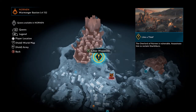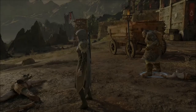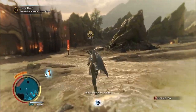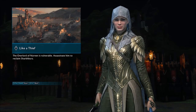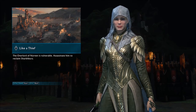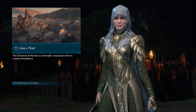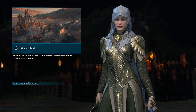We are now ready for the Like a Thief mission. We've gotten all of the loot in Nurnan, so proceed out. We are now ready for the next story mission, Like a Thief. We've gotten all of the gear in Nurnan and hopefully cleared out any of the enemies that would have made this difficult.